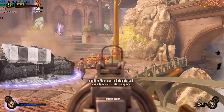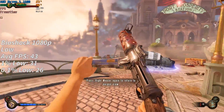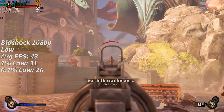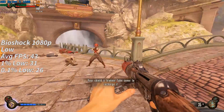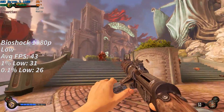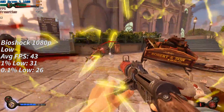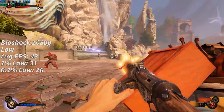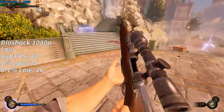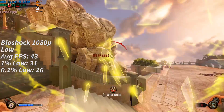It was a similar story in Bioshock Infinite, although we were able to turn the resolution back up to 1080p, though I had to keep the settings at their lowest. After playing through this level in its entirety, the average recorded frame rate was 43 fps, with a 1% low of 31 and a 0.1% low of 26. Throughout my gameplay with this game I saw no real stutter — there were a couple of drops here and there, but nothing that hindered the overall experience. I could happily play Bioshock Infinite from start to finish on a system featuring the now 12-year-old 8800 GTX.